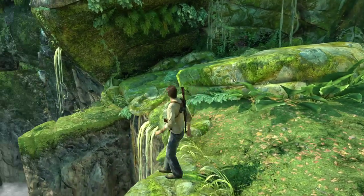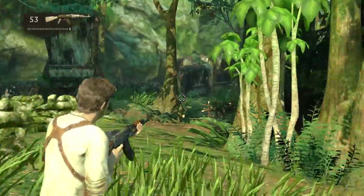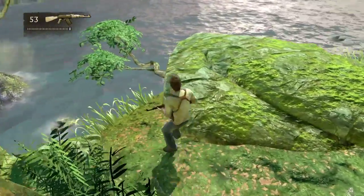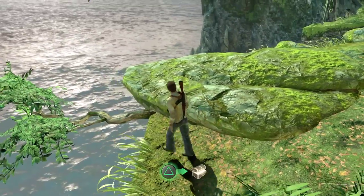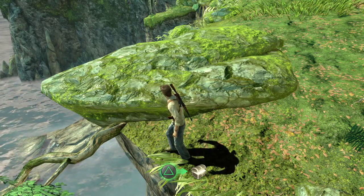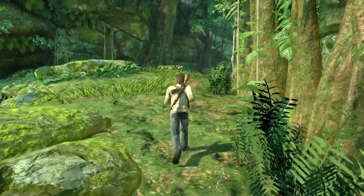Treasure number seventeen — this is just after you drop from that ledge onto that rock, just before all the death traps. Before you go in there, turn right, come down past this rock — I've fallen off here a few times so watch out. And there is the treasure. Silver bird vessel.